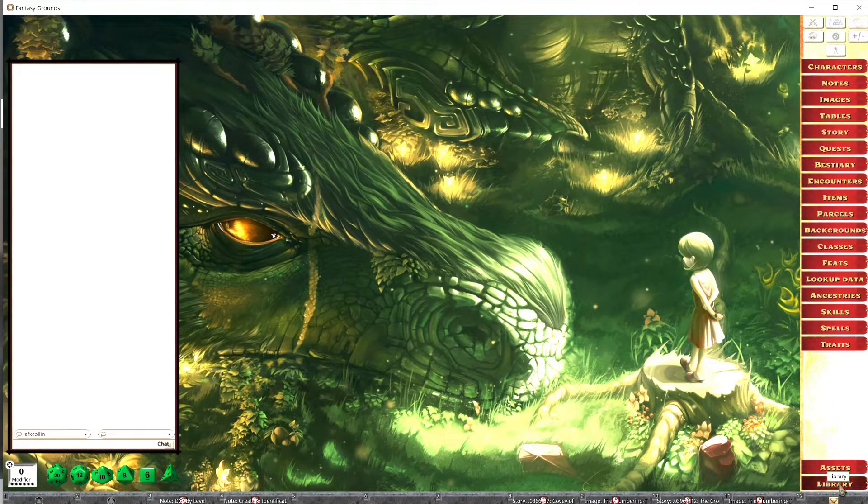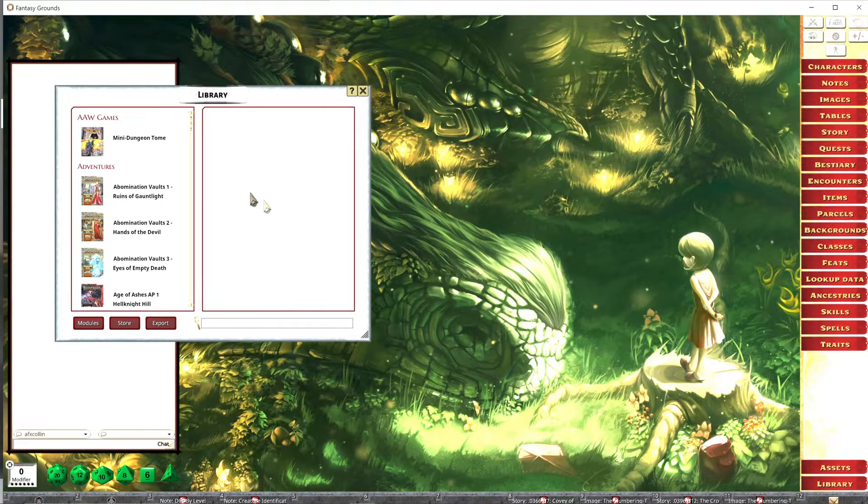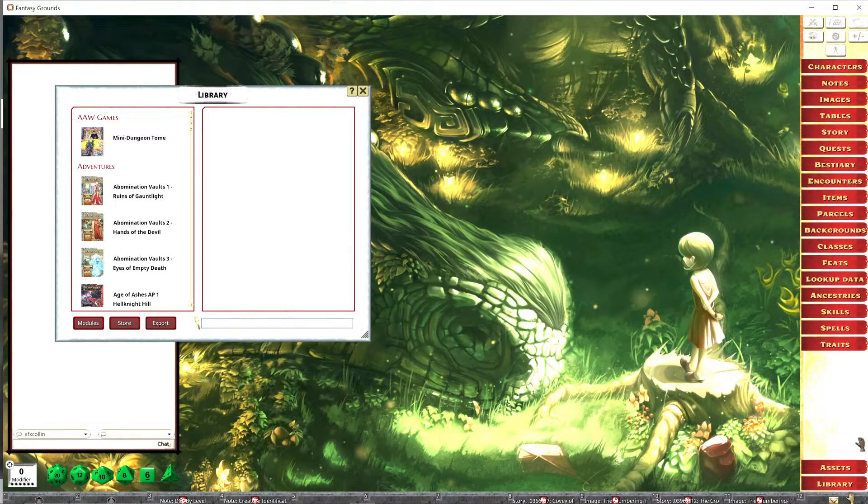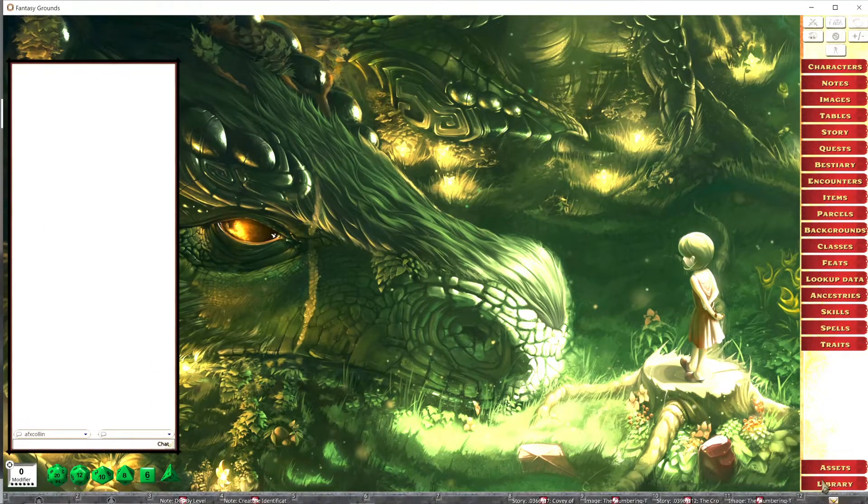Make sure you use your library. You have to open up your modules and make sure they are loaded. If they say 'load,' they are not loaded into the system. So if you have a creature from Monster Manual number two, it is not going to be in here unless you load it out of your library. That's very, very important.